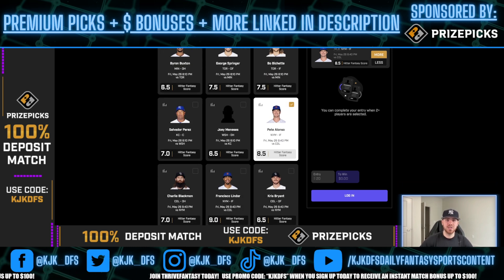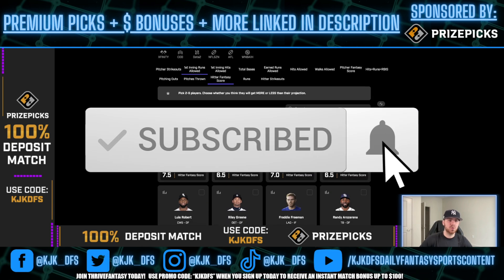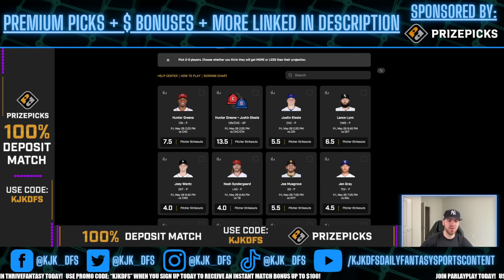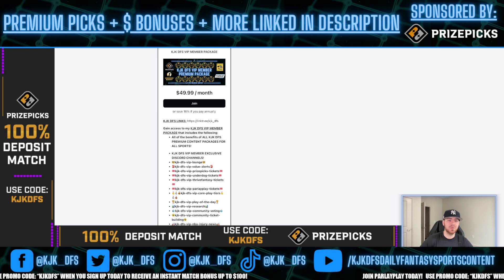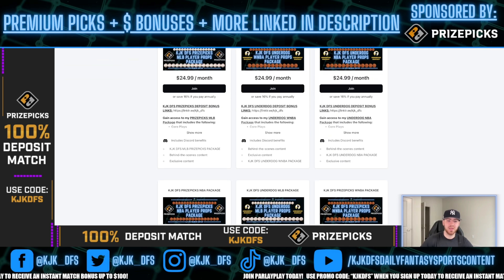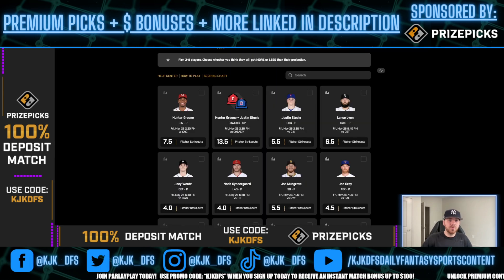Those are my three picks to get you into money on your prize picks in the MLB tonight. Hopefully you enjoyed — hit that like button, subscribe to the channel, and hit the notification bell. It's free and takes two seconds. If you haven't checked out PrizePix, use promo code KJKDFS for an instant match up to $100. Highly recommend the premium content packages, most notably the VIP member package, which now covers WNBA, NBA, and MLB. Lower tier packages are available for single sport and single app access. Wishing you all the best of luck on your PrizePix MLB player props tonight.